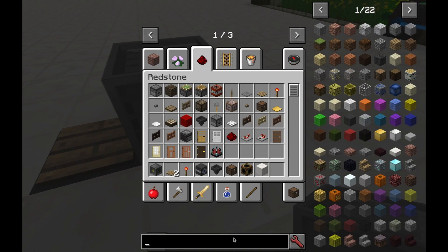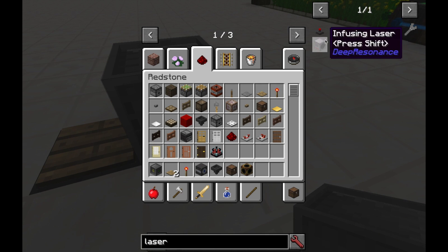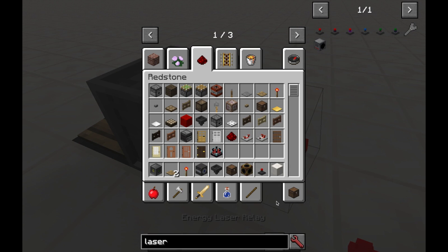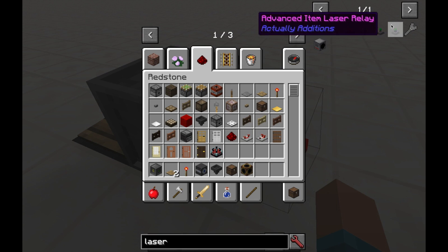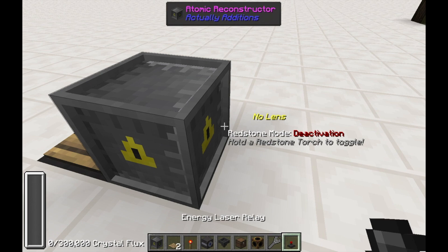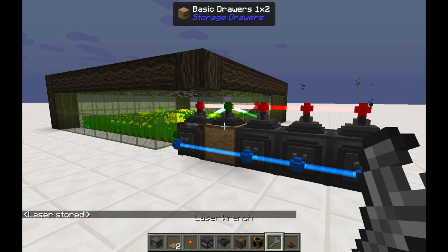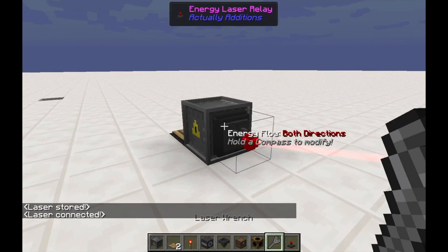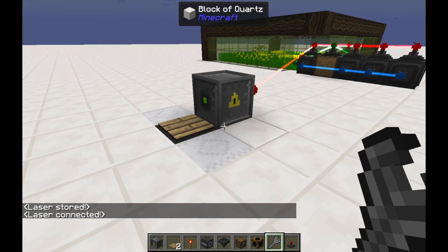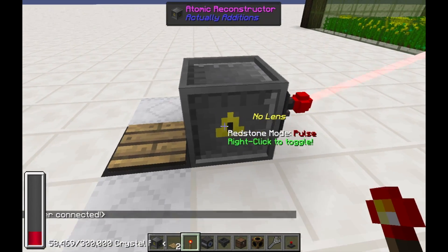If you grab yourself, we're going to need a laser, so you will go ahead and grab the Energy Laser Relays and a Laser Wrench to link the two. We'll start getting some power here. And this is a quartz world, so it's going to start going almost automatically. So we'll turn it to Pulse Mode only.